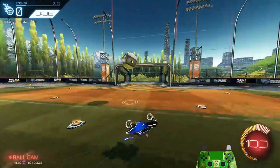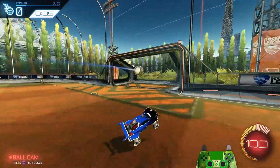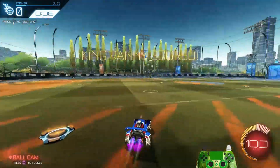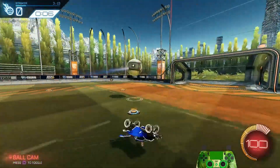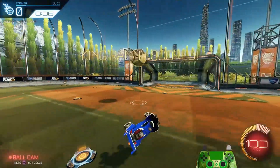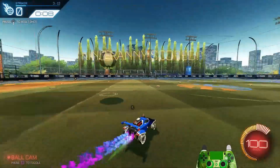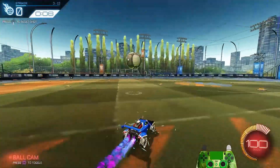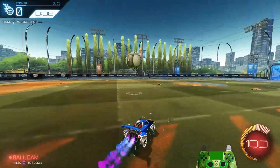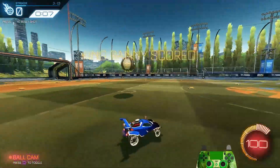This one is another close one — fairly straightforward, get around the ball and do a diagonal flip. Something I'd suggest to you guys: try doing these training packs with ball cam as well. Don't only do these shots without ball cam, because it can be kind of hard to follow the ball sometimes. Something I've been working on lately in my 1v1 games is using more ball cam on my shooting, especially on my bounce dribbles.